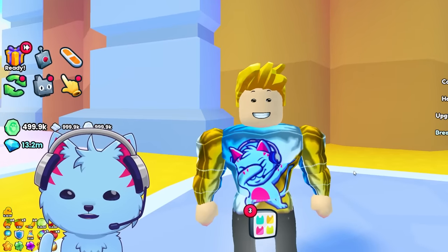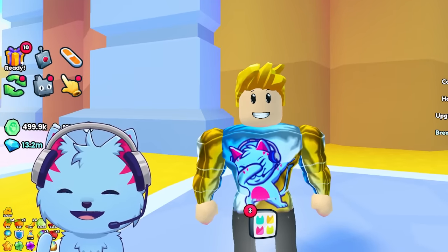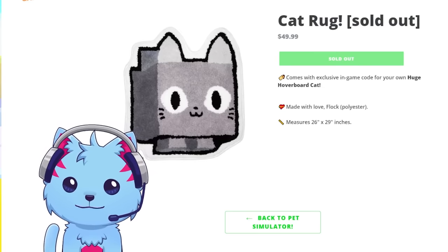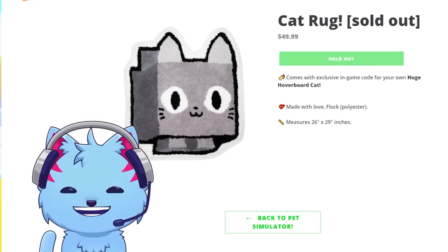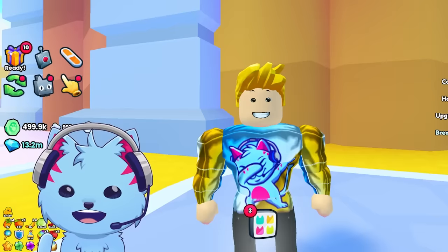I have a confession. I spent my money on something very dumb again. Pet Simulator released new merch, and yeah, I bought a cat rug. I bought a cat rug for $50! What am I thinking? Who buys a tiny rug for $50? Well, I bought it.